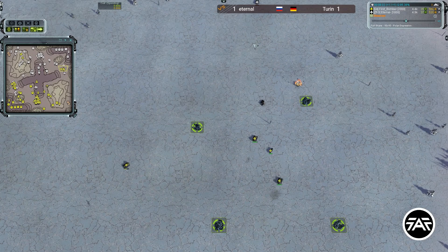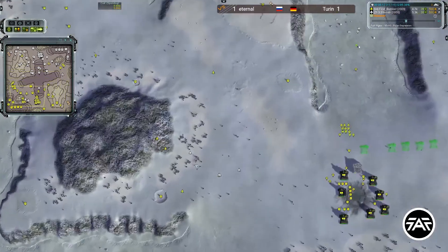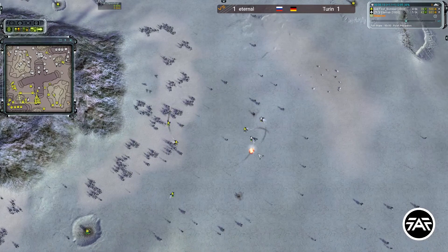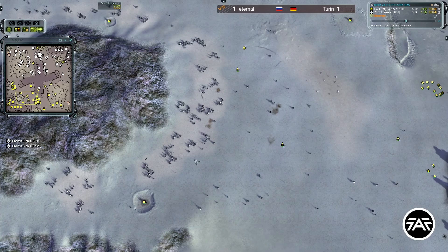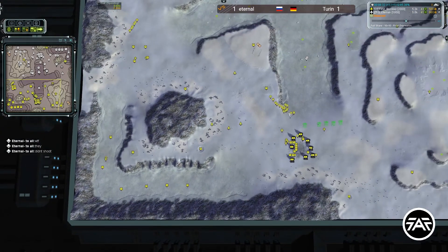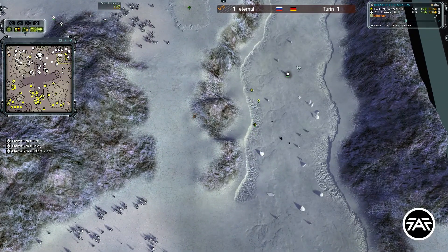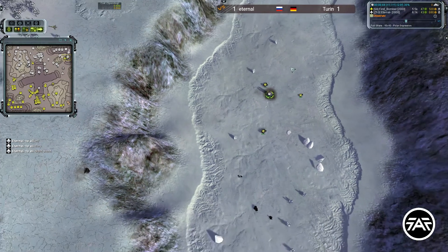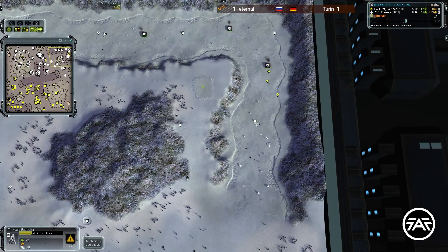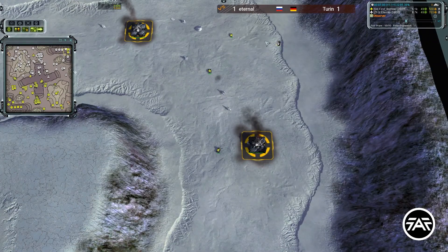Turn is probably too rusty for that execution, but in theory it should work, especially considering Eternal over-committed with the striker getting too close to the labs. Air fight is pretty close — Turn has numbers but Eternal may be slightly better. Turn cleans it up and we get a 'WTF' out of Eternal complaining about interceptors not shooting — a classic. Turn also snuck two tanks on the top right; that's going to be very annoying and will kill a lot, probably two mexes.